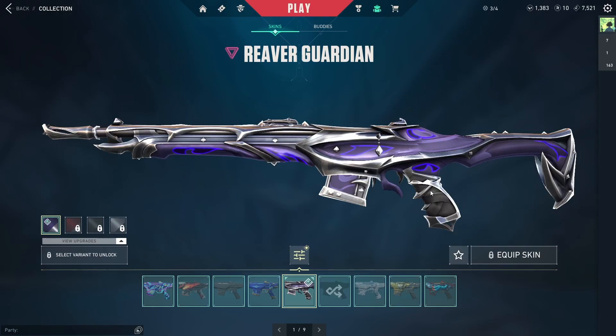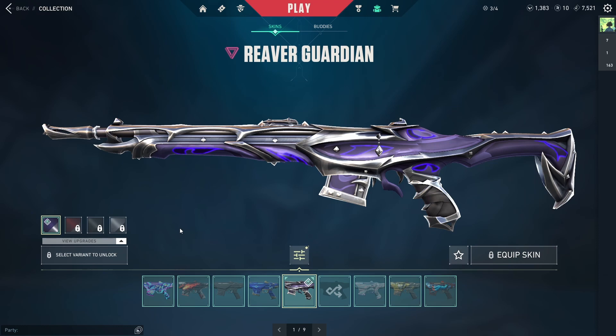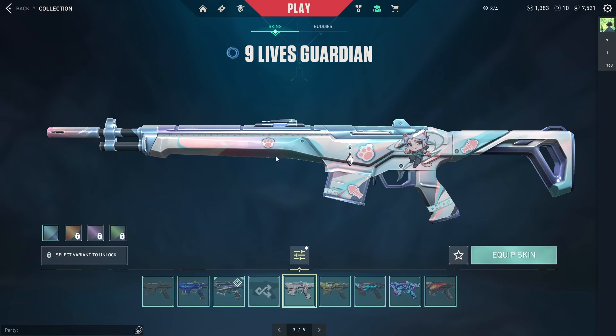For the Guardian, my only purchased skin is the Reaver Guardian. It came up in my Night Market for around 800 VP and I didn't have a Guardian skin, so I bought it. I only recently fully upgraded it and I think it's really cute with my little silver buddy. I also have Starlight Odyssey, Spitfire, Signature, Moon Dash, Immortalized, and Nine Lives Guardians from Battle Passes.